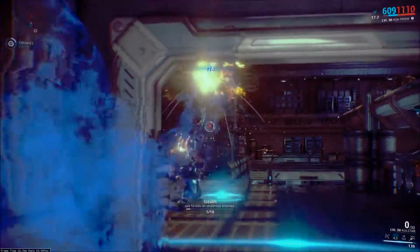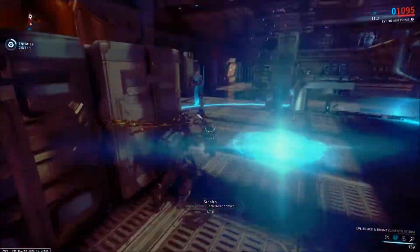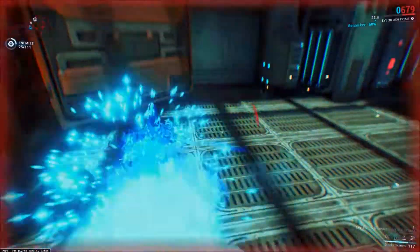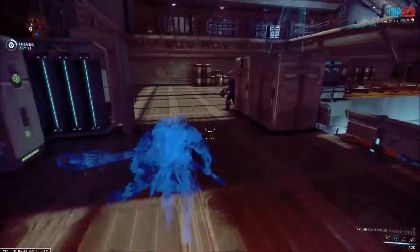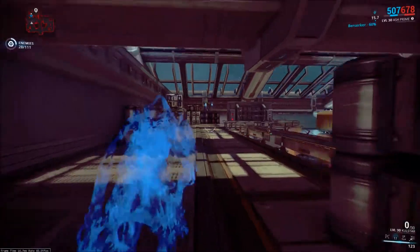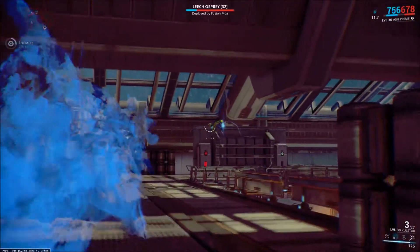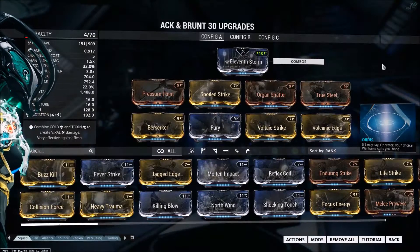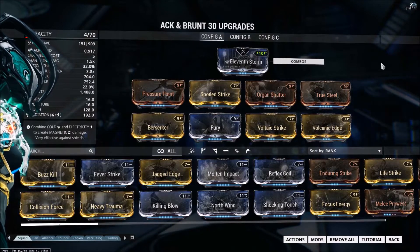Because this weapon is basically going to be a Berserker crit build, we can kind of fix that — it's not so much of a problem. That being said, its crit chance and crit multiplier are 20% and 2.0 respectively, which means this weapon can very easily take the True Steel and Organ Shatter mods in order to increase your crit chance and crit damage.